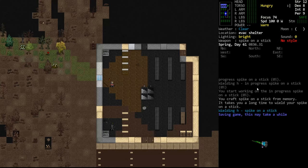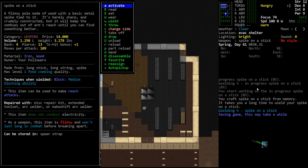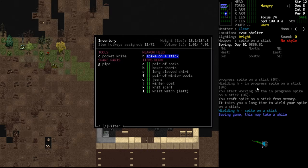Hello internet, welcome back to our tutorial let's play. In the last episode we crafted ourselves a spike on a stick which is going to be our main weapon as we progress. We did talk about how it is flimsy and so I would be tempted to make a backup version of this weapon as well.